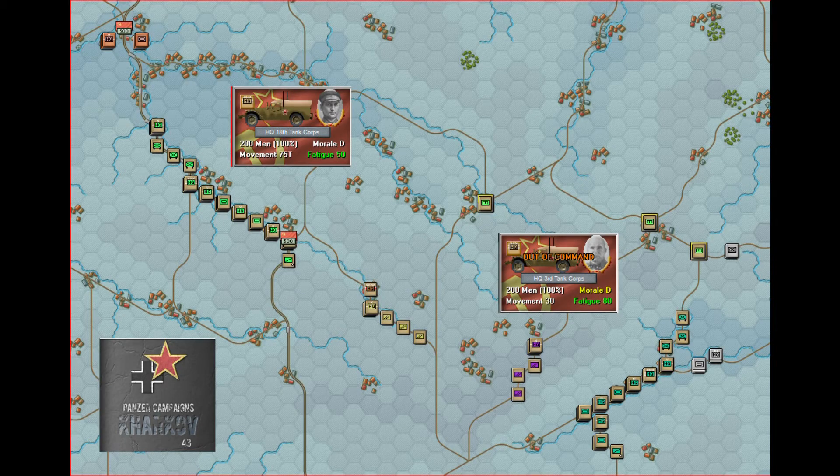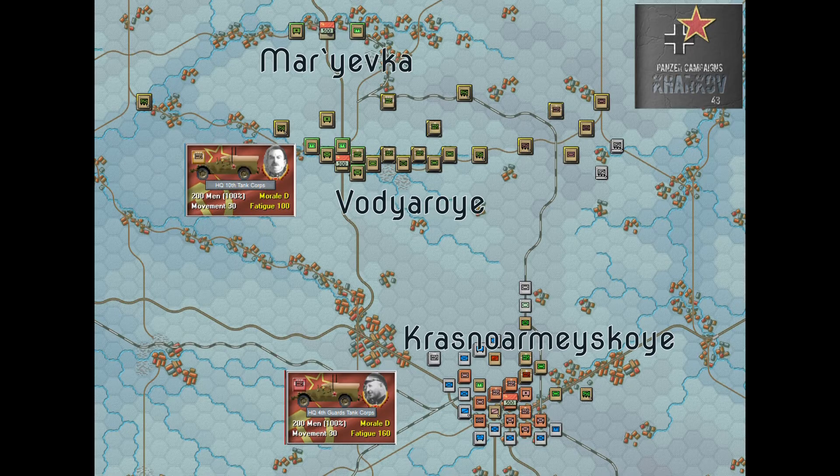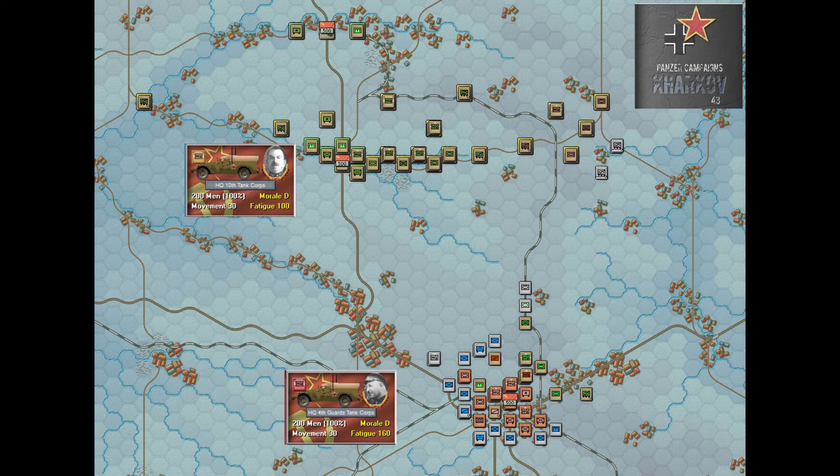The map is at the end of Turn 1. You can see some German units just approaching from the east. The yellow and purple brigades in the centre are Ski Battalions. On the south of the map there are three key points: Krasnoor-Maiskoy, Vod-Yaroy, and Majefka. Krasnoor-Maiskoy is currently occupied by the 4th Guards Tank Corps, but that will fall at some stage during the game — hopefully after Day 1 from my perspective.